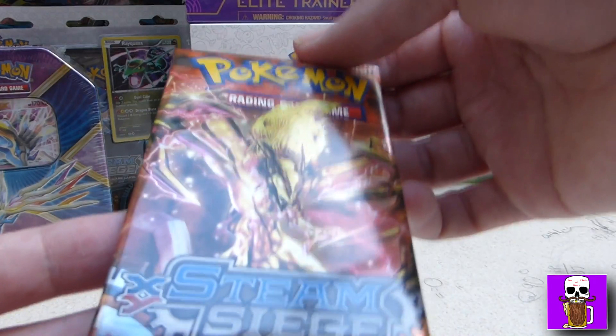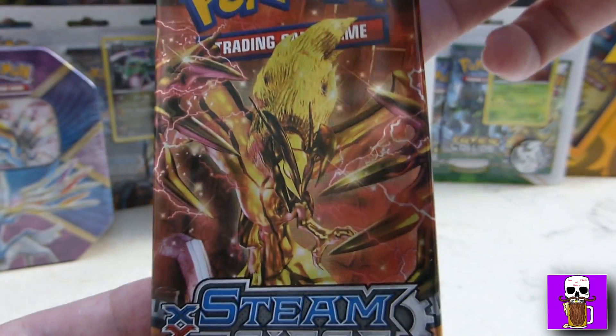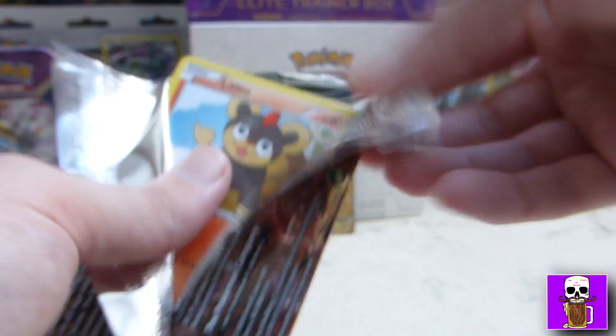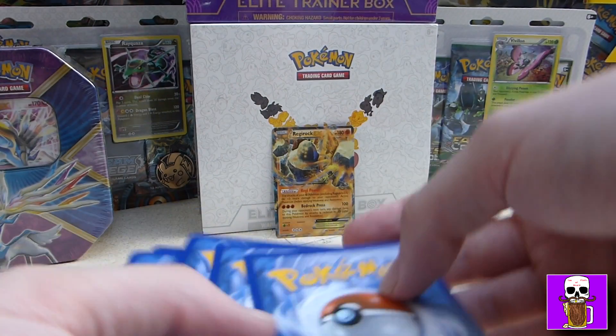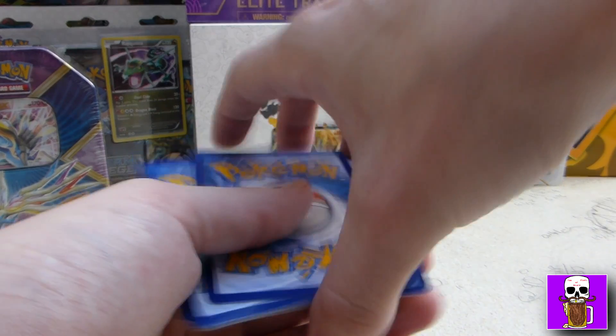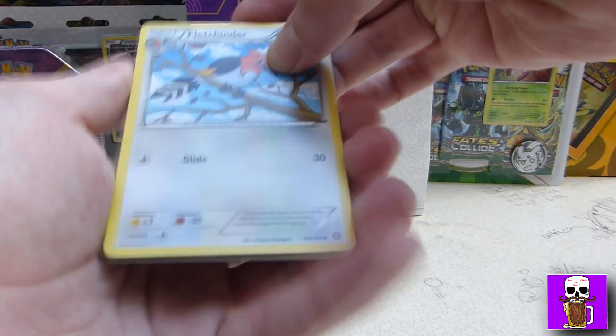For the final single pack today, I've got the second Steam Siege, with a lovely Volcanion artwork on the front. Okay, let's see if I can get into this pack a bit better. I feel like they've got more of a shine on them than yours. It's probably just the light in here. Alright, I've got a good feeling — something good from the next one.